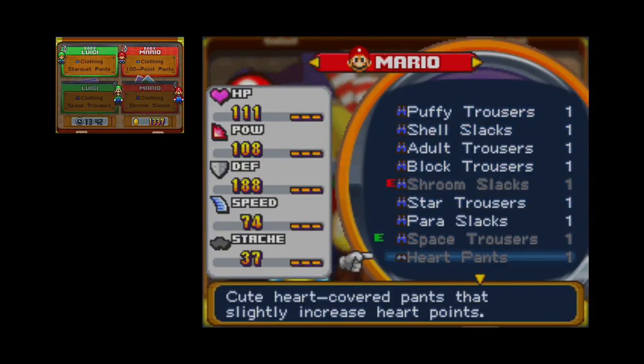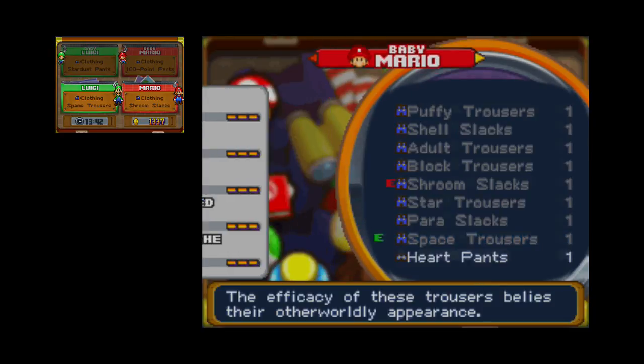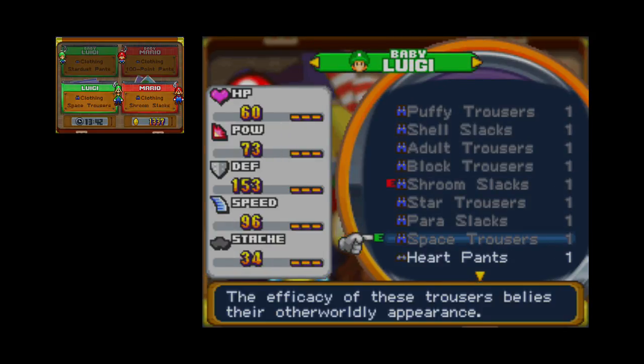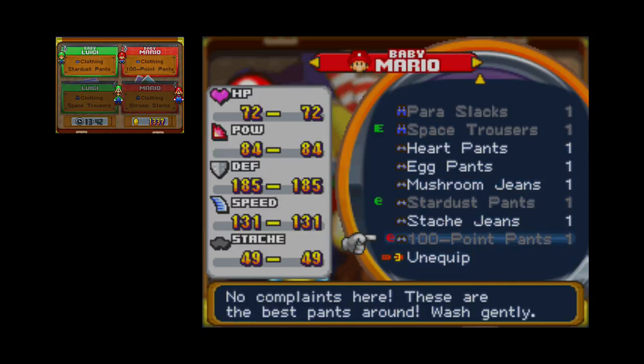I got some things - there's a question mark block in the garden and one of the holes has an item called Space Trousers, really good for Luigi. Also on rare occasions an enemy will drop a clip called the 100-point pan, which upgrades everything. I'd recommend getting these for the babies - that's basically all I'd say.